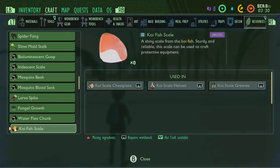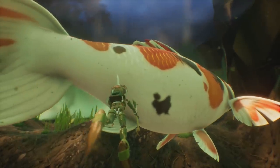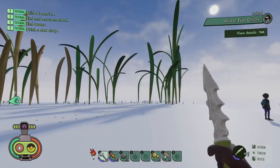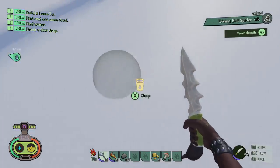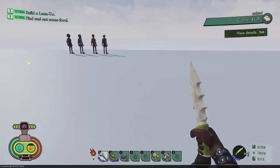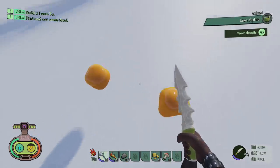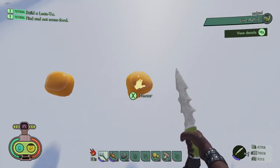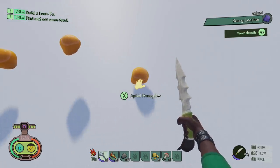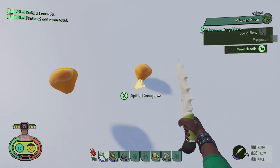Diving bell spider silk, which we get from the spiders, is going to help make the koi scale helmet. It does look like we're not getting bones from the koi — we're actually going to get bones from dead fish laying on the ground. They weren't harvestable when I ventured through the underwater update, but it looks like that's what we'll be doing rather than killing the koi. I really do think the koi is just one particular boss creature. Fish scales we obviously harvest from the fish — it's a tier 3 item, so you just go up and attack it and it will shed some scales.